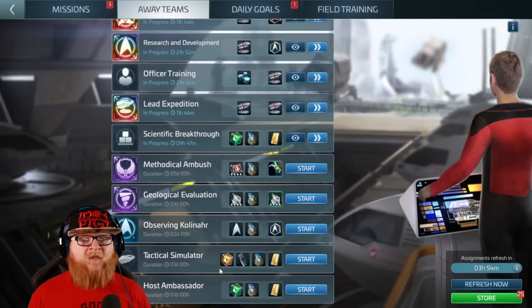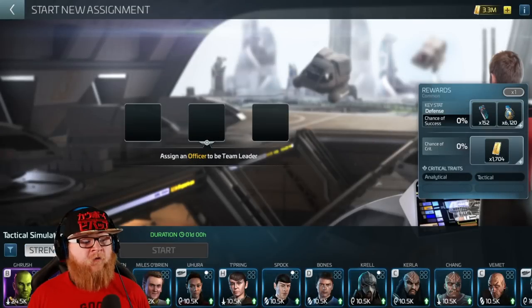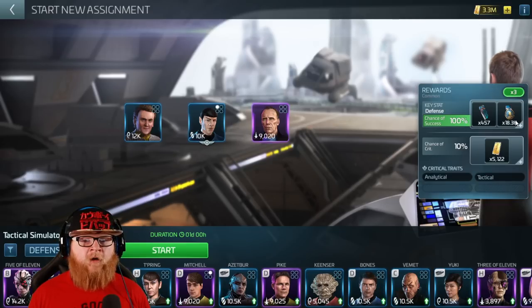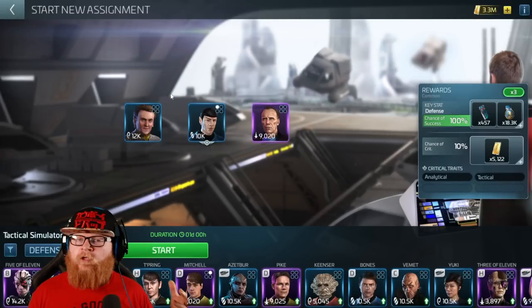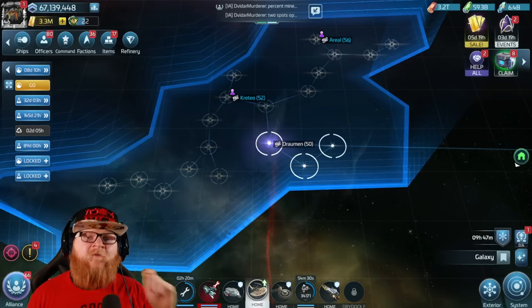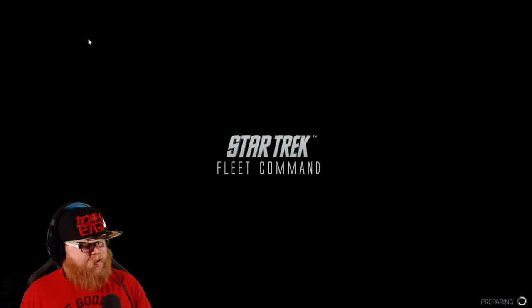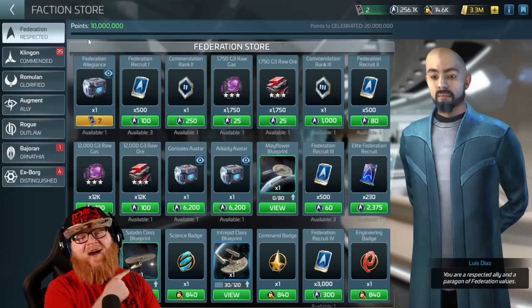There are away team missions that pay out latinum - for example, Tactical Simulator, which is part of my reward right here. If I fill it out with defensive officers, Marcus being a big one, I get 66,000 for this mission based on where my multipliers are. Then there are other passive ways: passively grinding in space. This has been a fixed feature for a long time, but it wasn't working - it was broken - which, shocker, Scopely had something broken.